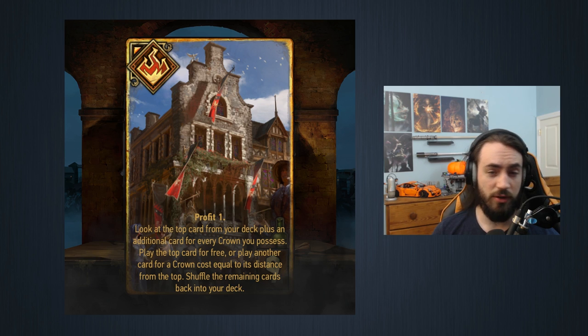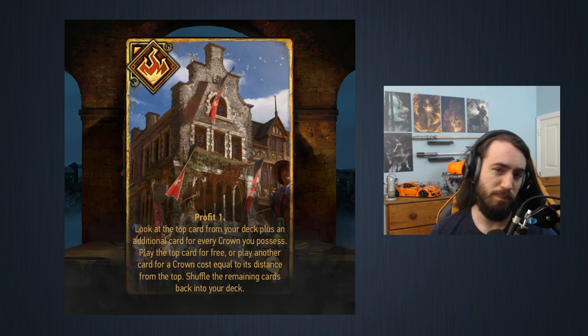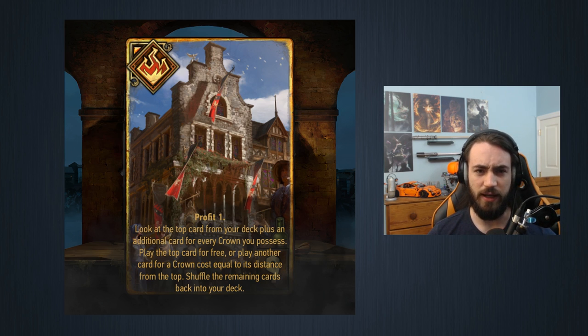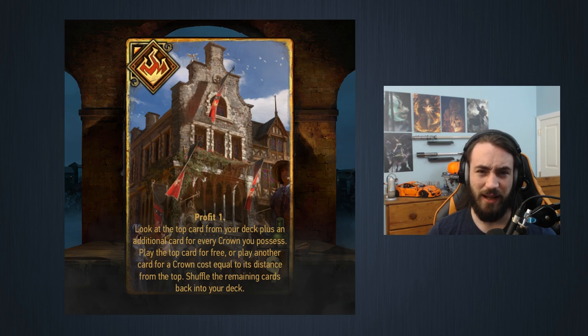The other deck that runs Royal Decree is Northern Realms — it runs it for Drog, but we've seen it's better to just run Alzur's Double Cross for Drog since Drog is your tallest unit. So Royal Decree doesn't see much play. You're better off running thinning and just drawing your gold by round three. The only time Royal Decree is necessary is if you need to draw a particular card in round one, like needing Geralt for a tech removal play.